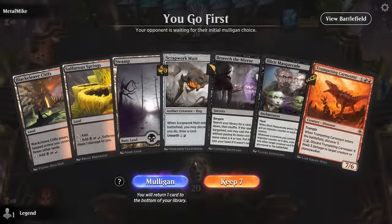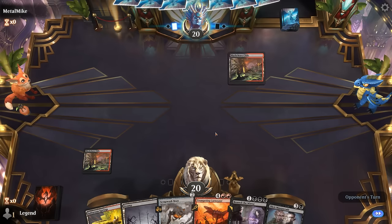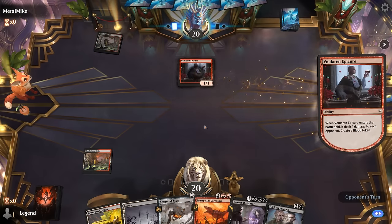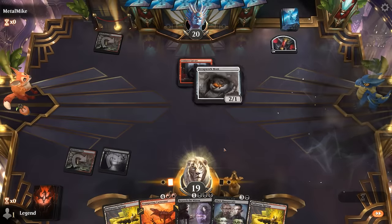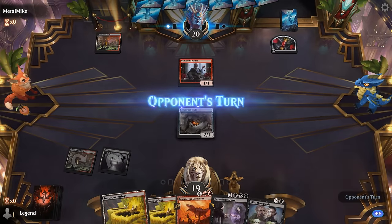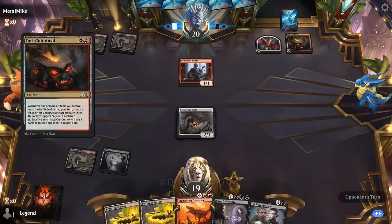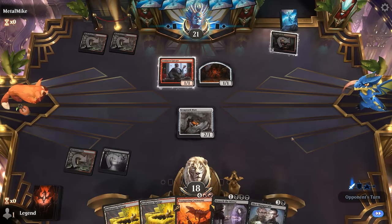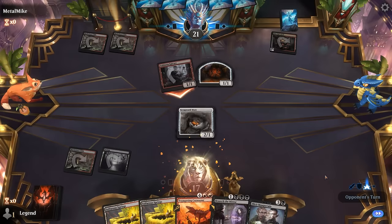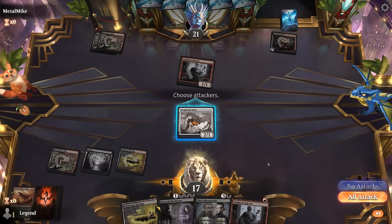Okay, we're on the play and our hand's just missing Ovika, but Carnosaur reanimated with Masquerade could be all right. Our opponent is also red-black with Epicure — maybe more of a sacrifice deck. There's nothing I actively want to discard with Mutt so we don't have to. Anvil confirms it's a sacrifice deck, so we're going to want to take out the artifact token so they struggle to keep the Anvil going.